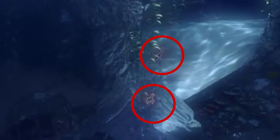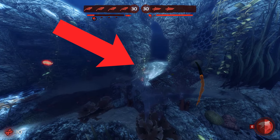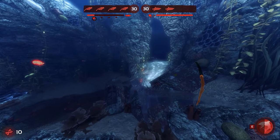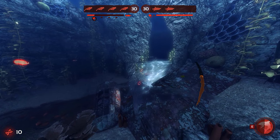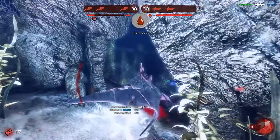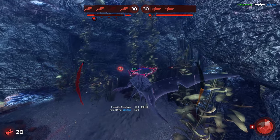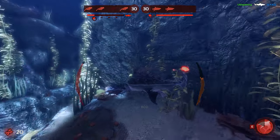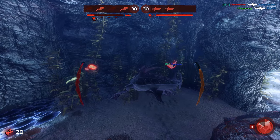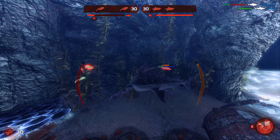We have two divers collecting gold, both of which don't seem to be paying any attention. However, the one in the back does have an easier time flicking his mouse upwards to see me if I grab the one in the front. So instead I grab the one in the back and then look at the one in the front once I finish the kill. However, the one in the front seems to have been grabbed by my teammate and killed.